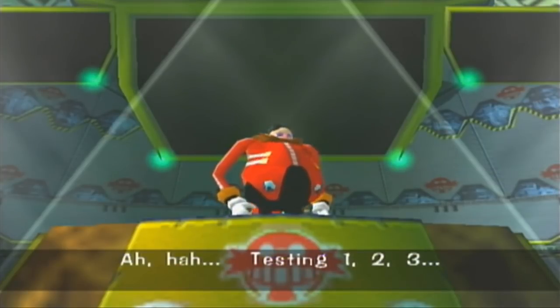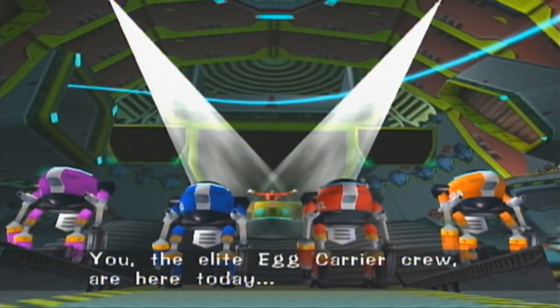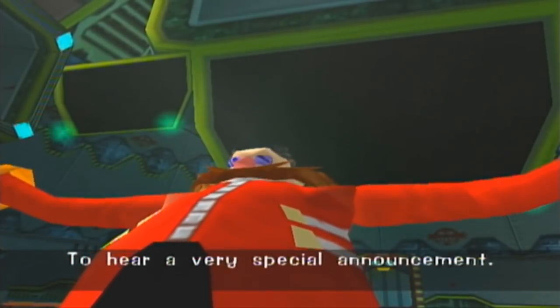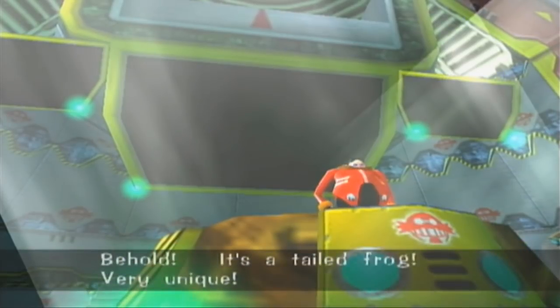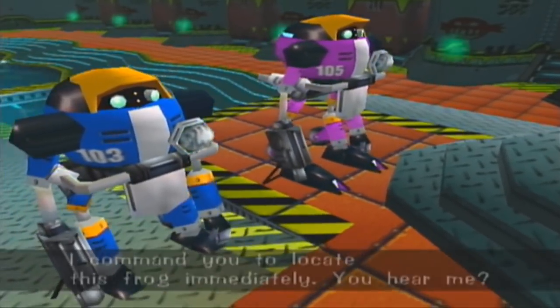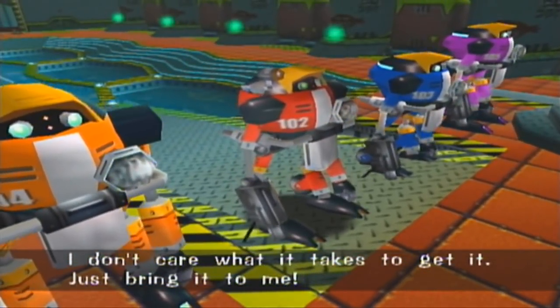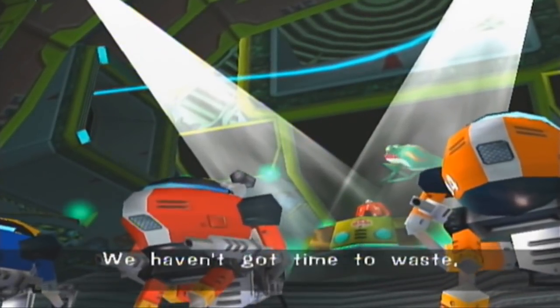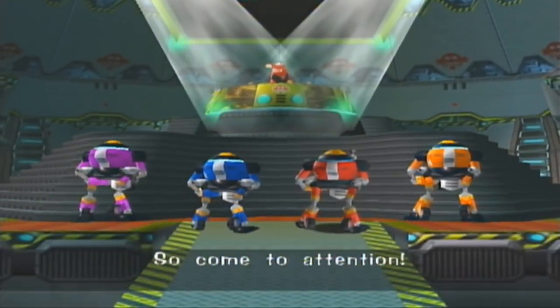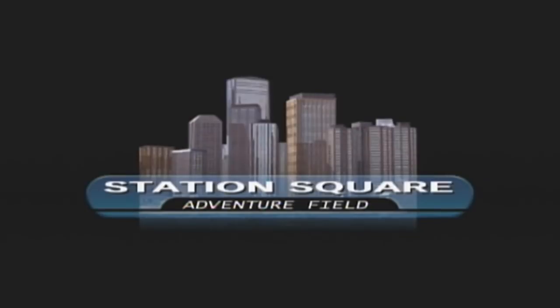Testing! One, two, three! You, the Elite Egg Carrier Crew, are here today to hear a very special announcement. Behold! It's a tailed frog! Very unique! This frog is absolutely vital to my plans! I command you to locate this frog immediately! I don't care what it takes to get it — just bring it to me! We haven't got much time to waste. Okay, so we've been given the mission. We need to find that frog.